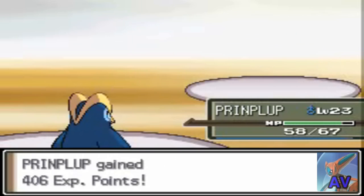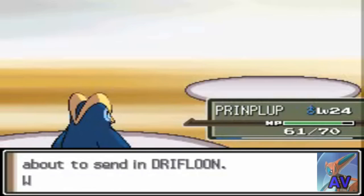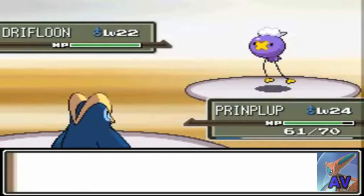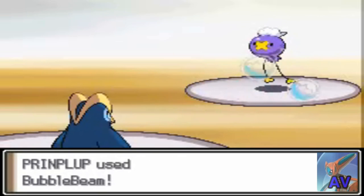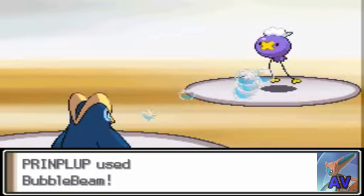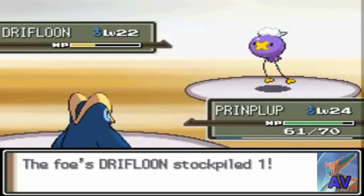So we take care of Gastly, and now I don't need Bide. I'll keep my Pinfin in. That Stun Spore won't really help you. And then my Pinfin can take it out — see if I'll get it here.